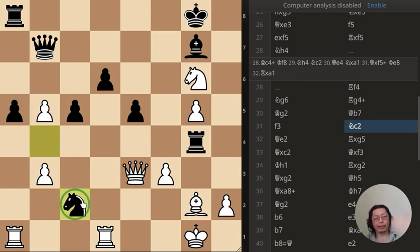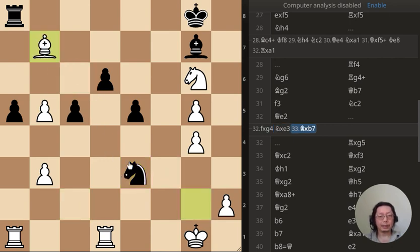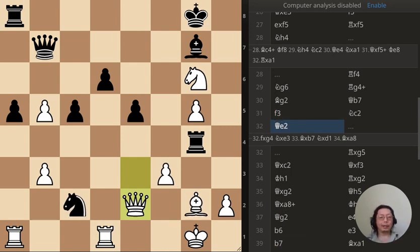Finally the knight forks the queen and rook — this is puzzle number two. What should I do? The answer is I should just take the rook, because if knight takes the queen, bishop takes queen, knight takes rook, bishop takes rook — and I'm up a whole rook. But I did not do that; I actually moved the queen.